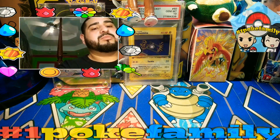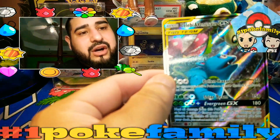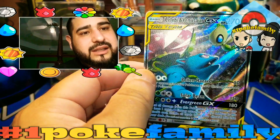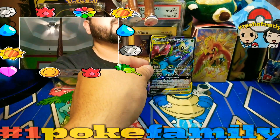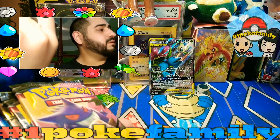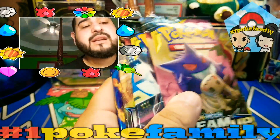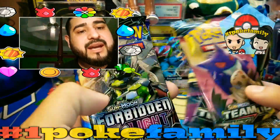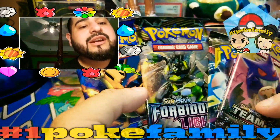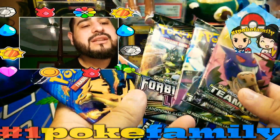And we do have this beautiful alternative art Venusaur and Celebi — or Celebi and Venusaur — let's put that right there. And then we do get two Team Up packs, one Forbidden Light, and one Evolutions.